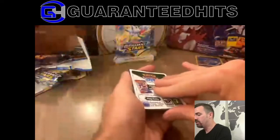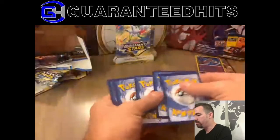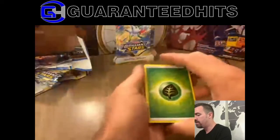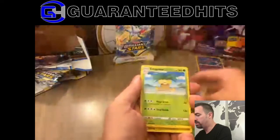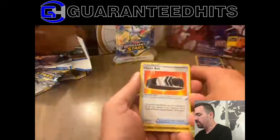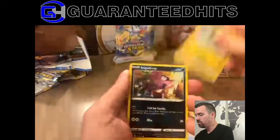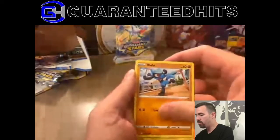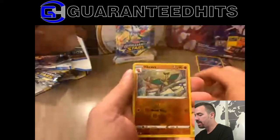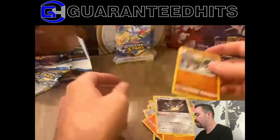Charizard would be cool. 1, 2, 3, 4. Energy, Rebol, Executor, Choice Spell, Exu, Good Dip, Nagmar, Riolu, Armie, Vibrava. And another non-holo.